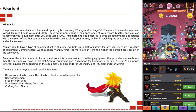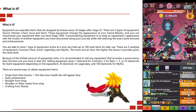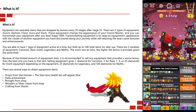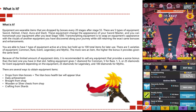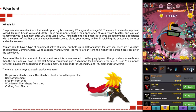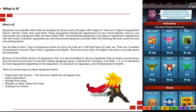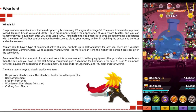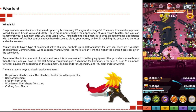Selling equipment gives you one diamond for common, five for rare, 15 or 25 for event equipment depending on the type, and 25 diamonds for legendary and 100 diamonds for mythic. There are several ways to attain equipment: drops from titan bosses (the titan boss health bar will appear blue to indicate an equipment item is about to drop), daily achievements, bought from the shop via wooden or silver chests, or from crafting from shards.